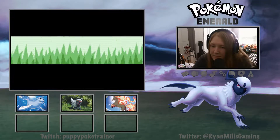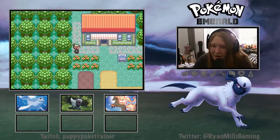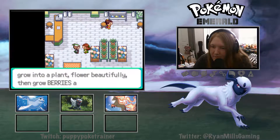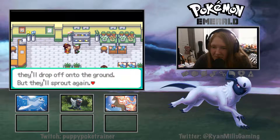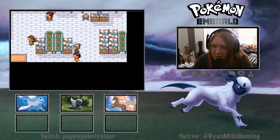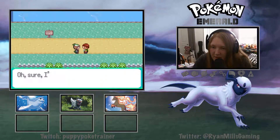That did a lot. Let's pop in through here. She'll give us nothing cool. She gives us the Wailmer Pail, and I think this sister over here gives us a set of berries. She gives us a Cheri Berry - cool. I do love getting all the berries.